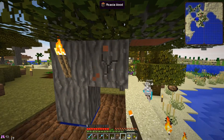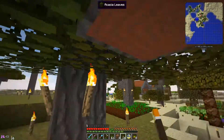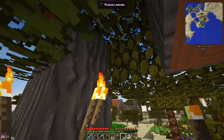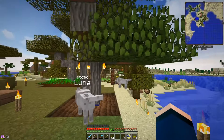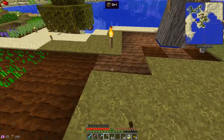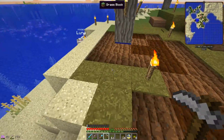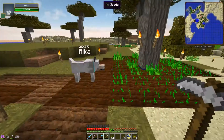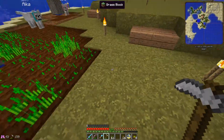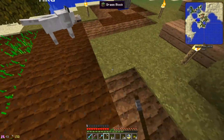I'm kind of tempted to rearrange this — maybe put it here. We are reconstructing the trees; that works better. Let's continue from here. I'm going to use some pumpkins or jack-o-lanterns for lighting and some jungle leaf blocks too, so they replace the torches — I don't really want too many torches around here.